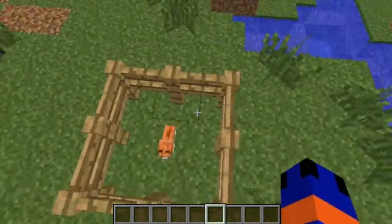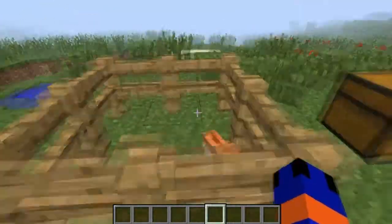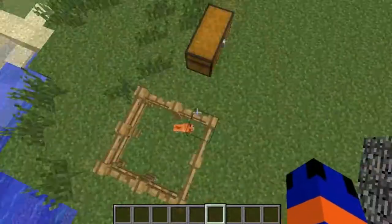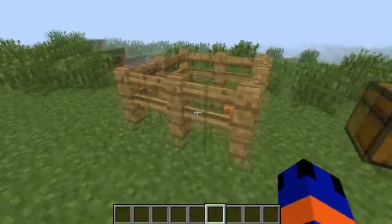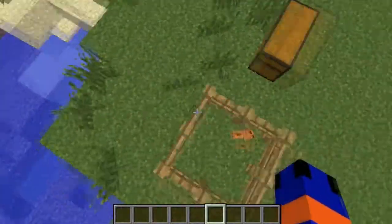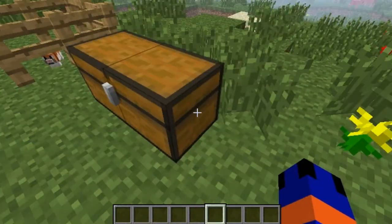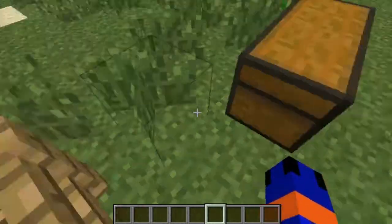And as its name suggests, this thing is invincible — this thing cannot be killed by anything, no matter what. Look at it, so cute and can't get killed. Now there's an easy way you can tame these; they are tameable.